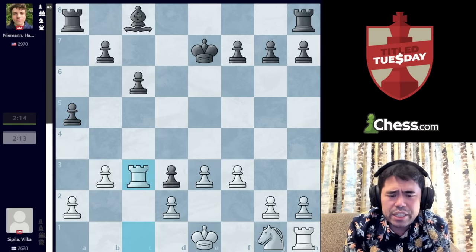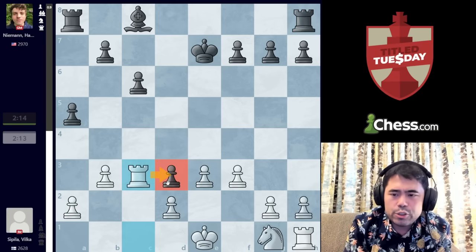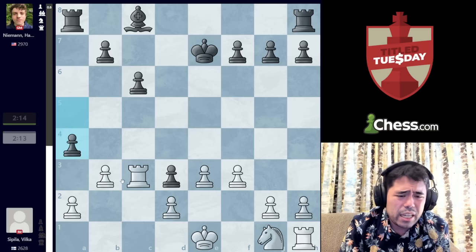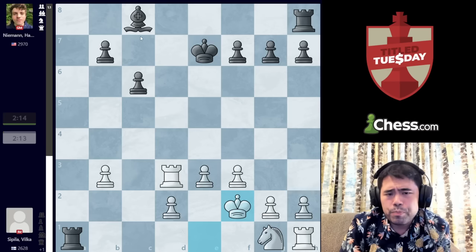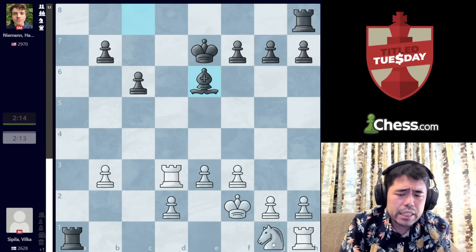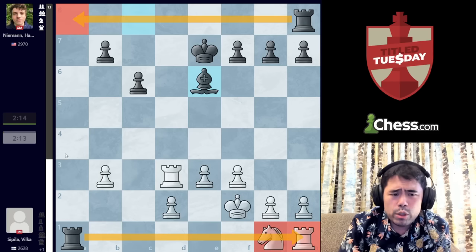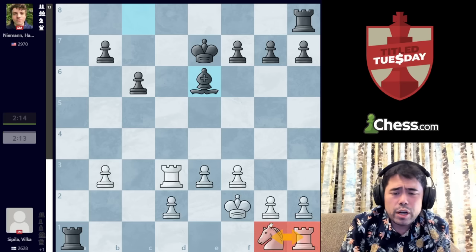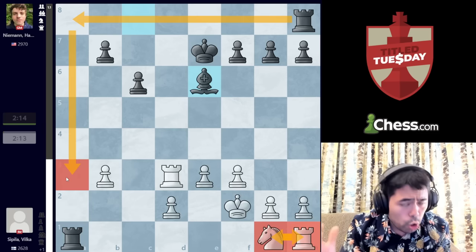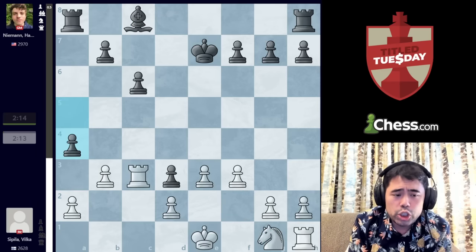We get the move A5 being played. Spila plays Rook to C3, attacking the pawn on D3. Hans plays Rook D8, guarding the pawn. The computer actually likes A4, because after Rook D3, takes, takes, Rook A1, King to F2, Bishop to E6 — White has a big issue developing the Knight on G1 and the Rook on H1. Black can always bring the other Rook over to A8 and A3 and go after the pawn on B3 while White has to figure out what to do on the king side. Black is winning, but it's a blitz game and you don't want to spend too much time.